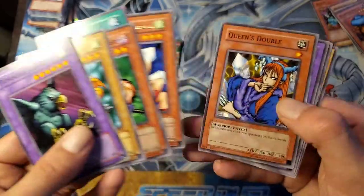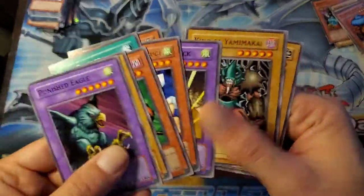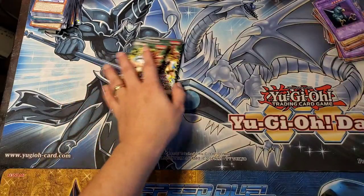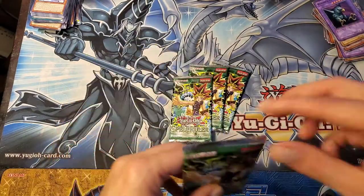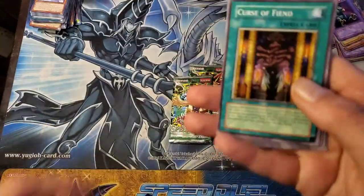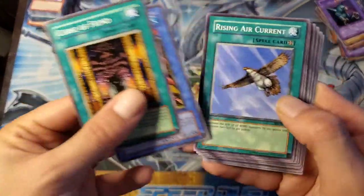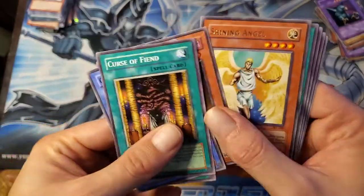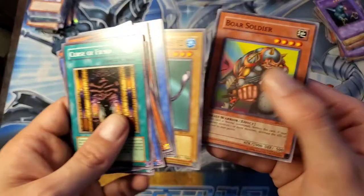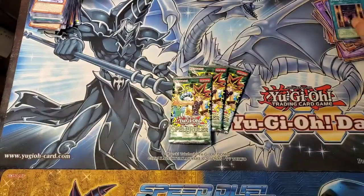Soul Release, Princess of Tsurugi, Queen's Double, Kaminari Attack, King of Yamimakai — and probably my favourite set, Spell Ruler. Curse of Fiend, Crab Turtle, Rising Air Current, Flesh Assailant, Shining Angel, Eternal Rest, Performance of Sword, Twin Long Rods, and Boar Soldier.